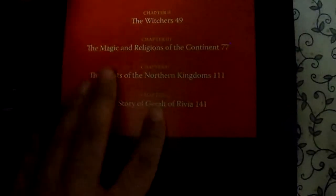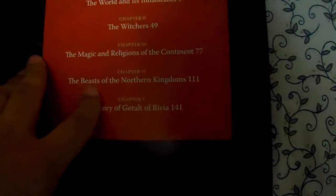This is the Elfin Blood book. See the story of Geralt of Rivia — The Beast. The Witcher, chapter 49. If I go to one... what was it? 141.